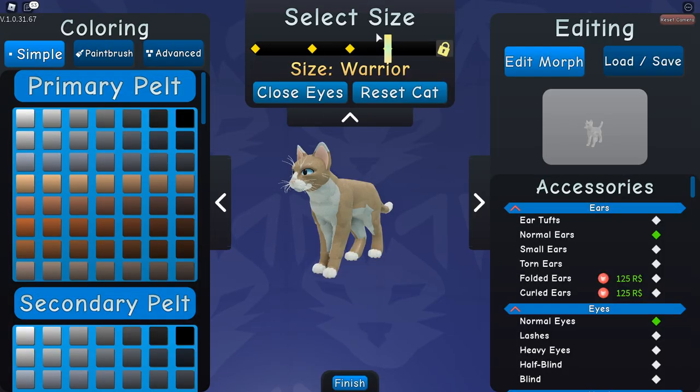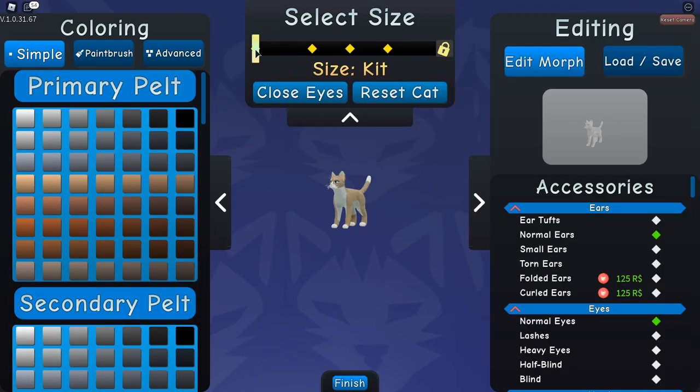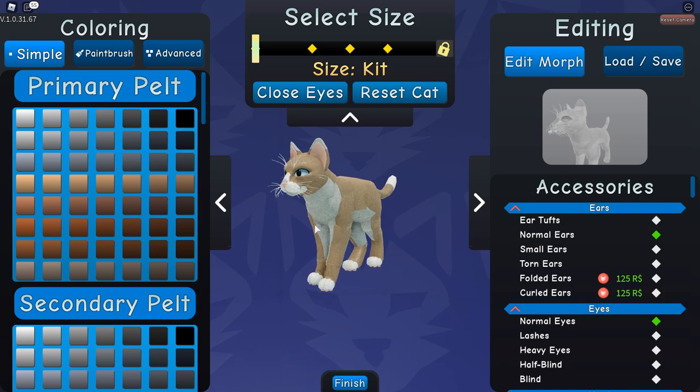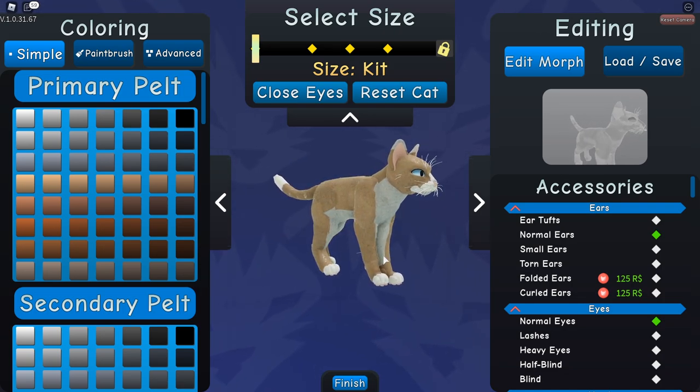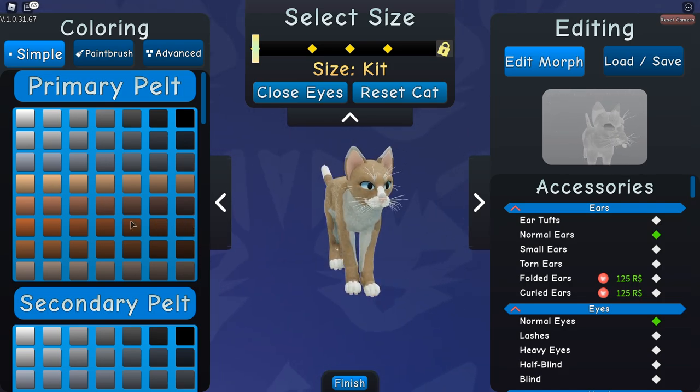Apparently you can be a kitty, a little kitty, and you can be picked up and stuff. This is part of the update. We're going to be a kitty and we're going to hope that another player picks us up and it's going to be super cute.